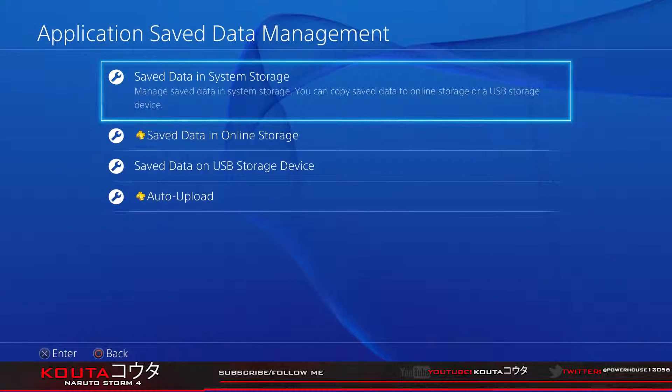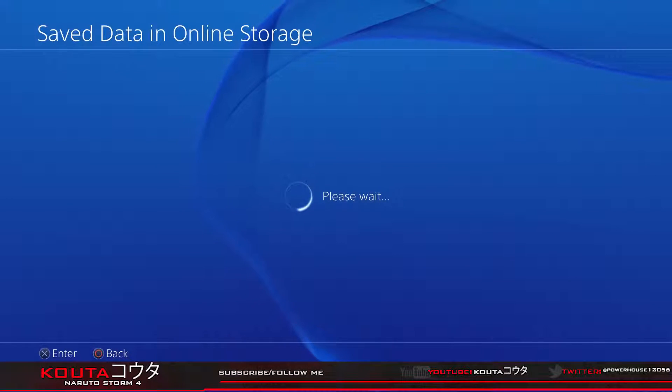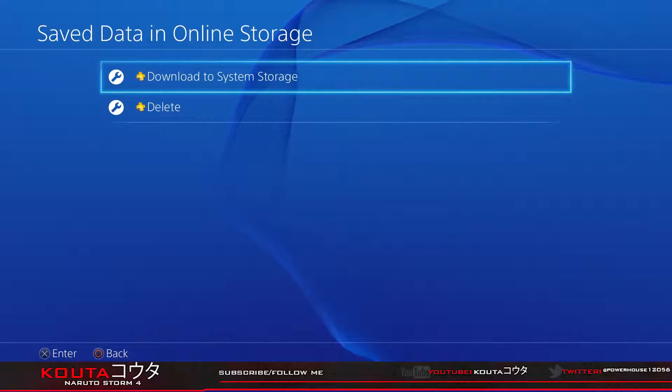The save that you have recently started after data corruption is in your saved data — you don't want to mess with that. What you want to do is go to Save Data in Online Storage. This is basically your last checkpoint where it's saved online.